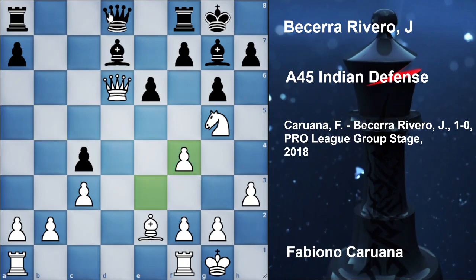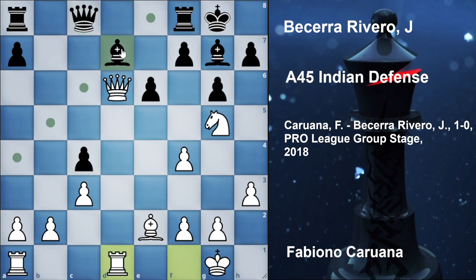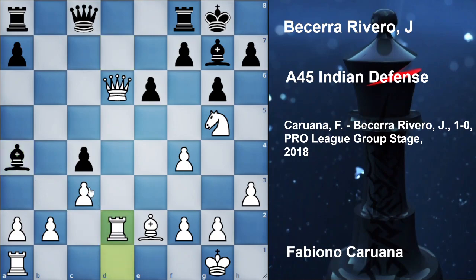Now queen d6, still keeping the queen on the d-file. White is not going to let go of this d-file, still controlling this square of the bishop but now the bishop's square has been weakened. In the next move white is going to break with rook to d1 and have full control of the d-file. So knight into f4 first, after e into f4 now bishop b5. Black could also have gone for queen c8, indirectly protecting this pawn and protecting this bishop. After rook d1, now bishop a4 threatening the rook.